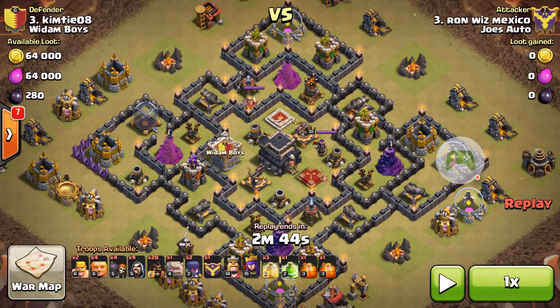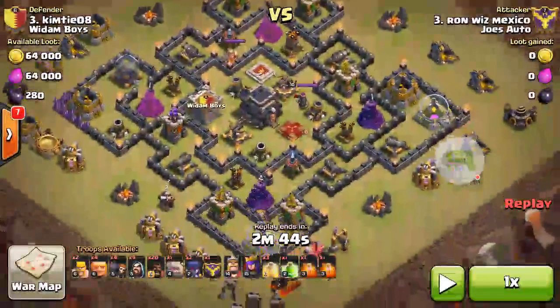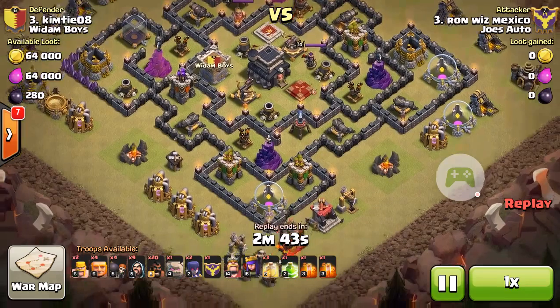He decided to go more along the lines of the GoHo WiWi, where he used a couple golems, created a funnel with his wizards, and threw some witches in to get into the core and distract the defenses. Then he has four giants for point defense purposes — kind of surgical hogs. I haven't actually reviewed this replay, so we'll see what it looks like.